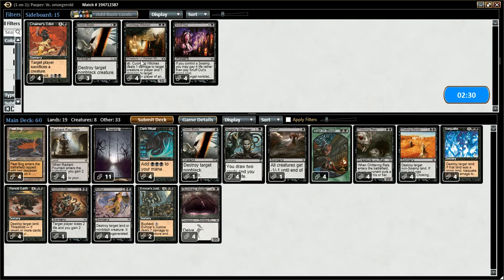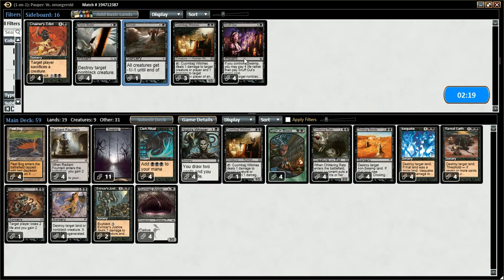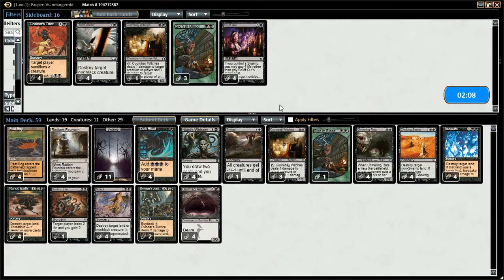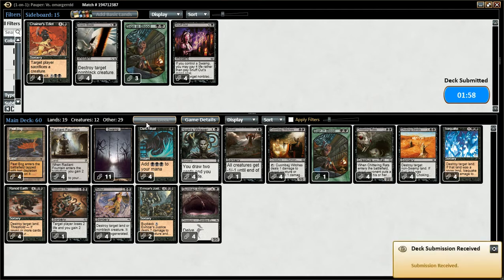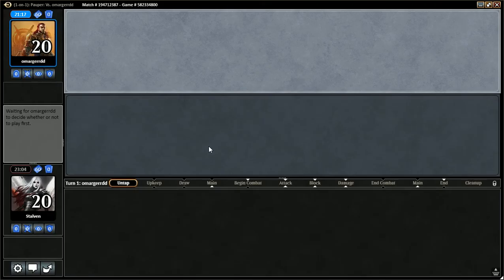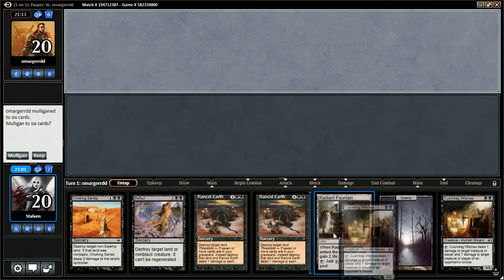Coombage Witches is actually really good — I think I want that instead of the Doom Blade, maybe instead of the Shrivel too. Coombage Witches is actually quite good, isn't it? Maybe I should take out Sign in Bloods because he is a little bit aggro. This seems fine, maybe one more Sign in Blood. Because he is playing quite a bit of aggro, I think playing the Witches is really, really strong against our opponent. Granted, we've only really seen Fairies.